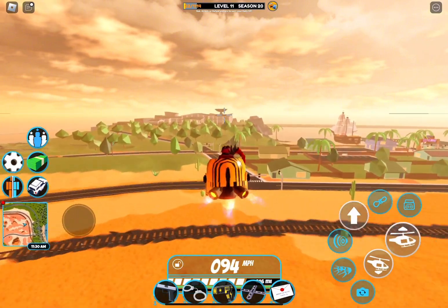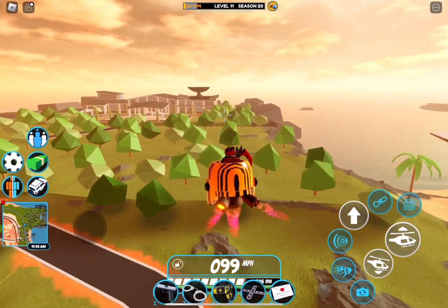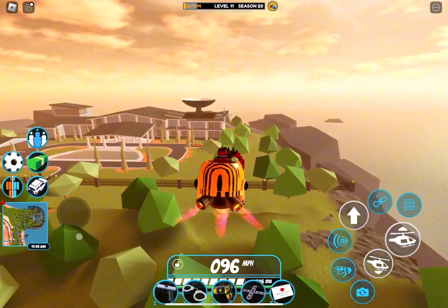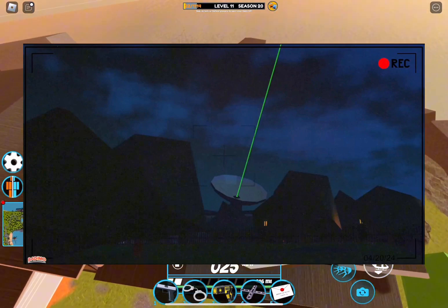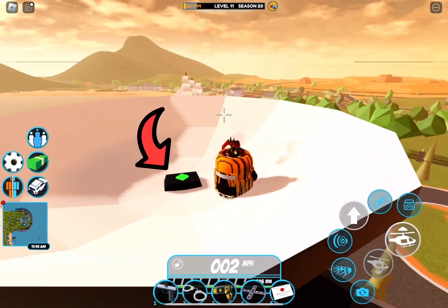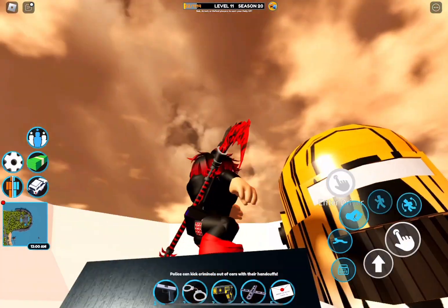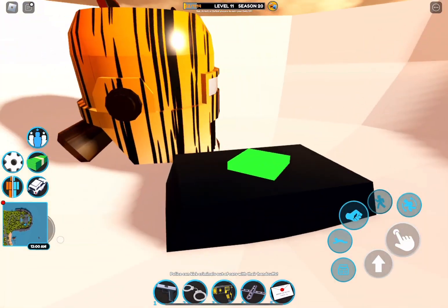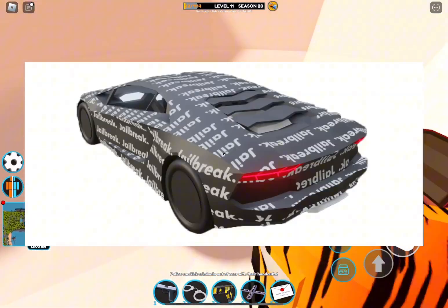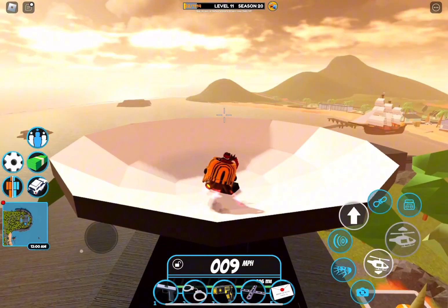So we're going to be heading to the mansion and as you can see right there, there's no satellite. That was the exact same satellite that was in the live event trailer. If you look carefully, there's this green dot — some kind of diamond around it — which I think signals a code. It could either redeem a texture or maybe it's like a puzzle to find more clues about the live event.